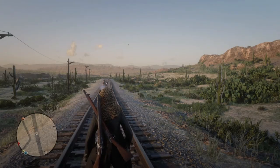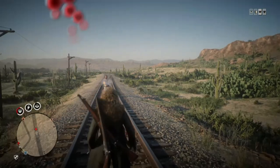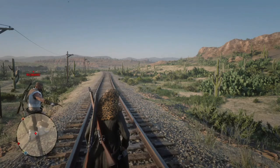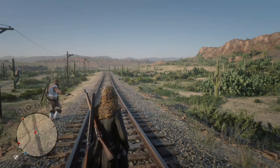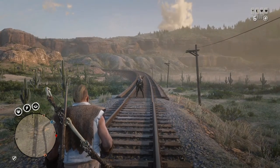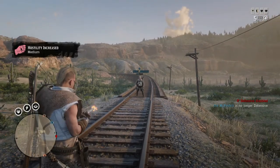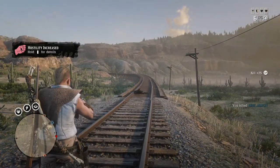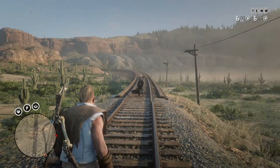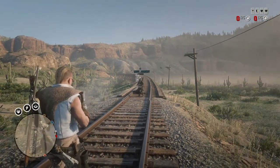Annie is going to be our human target for today testing these revolvers. We are north of Armadillo on the railroad tracks, and I come here because you can use the railroad ties to mark off distances and keep everything equal when comparing weapons. I went through a lot of gun oil today — between each round I stopped and cleaned every single weapon. All ammo used was express ammo, which is the best ammo you can purchase. Also, Annie was in offensive mode, so defensive versus offensive mode makes a difference, with defensive mode requiring more shots.